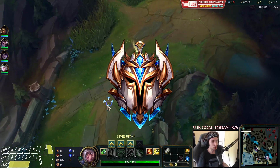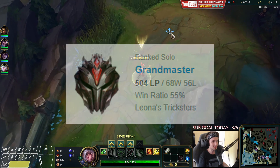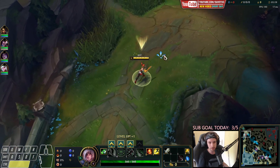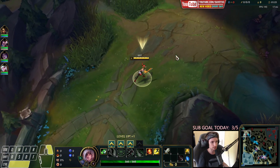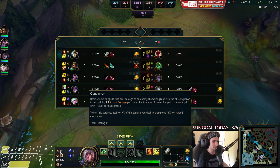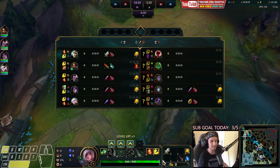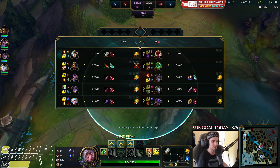Alright guys, today we're going to play another challenger game. We're currently playing Riven against Leeson top. Quickly going over the runes: the best runes right now is the Conqueror page with Transcendence and Gathering Storm. I've also taken a Long Sword with Ignite for this as well.